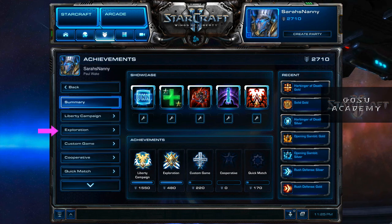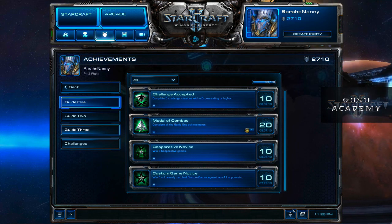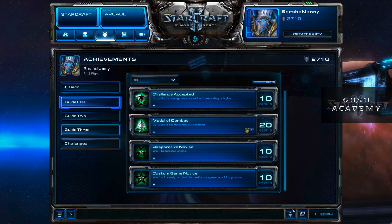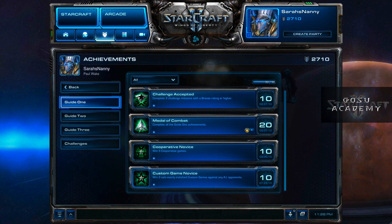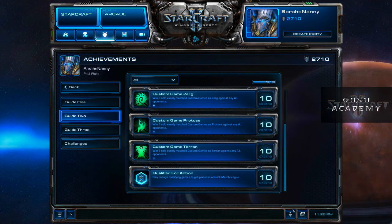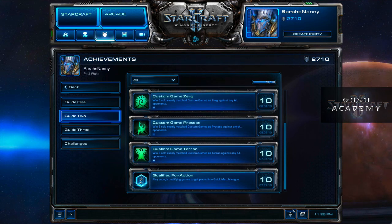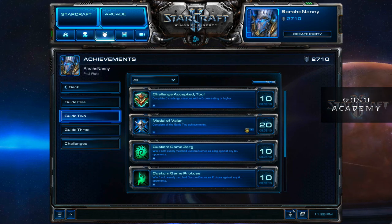If you've poked around StarCraft's menu, you may have seen the exploration area and the guide sections. There are a set of goals for each of these guides. Guide 1 has goals that have you doing a few AI games, three cooperative games, and then three challenge missions, which are sort of tutorial missions. Once done, you can move on to Guide 2 and do games against the AI as each race, do an actual league match, and more challenge missions.